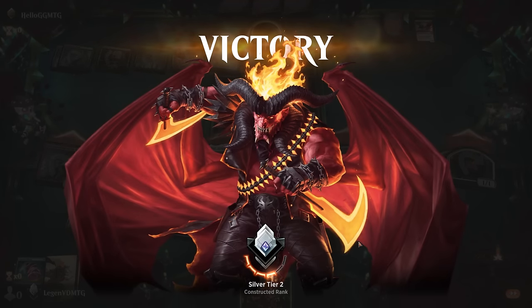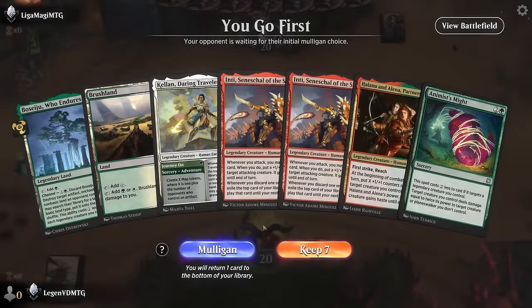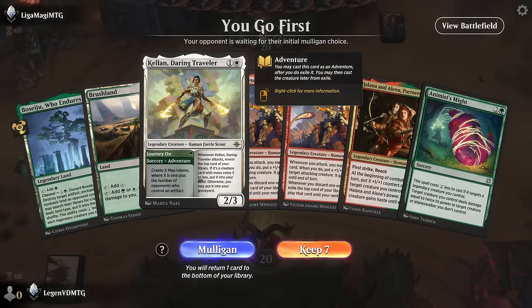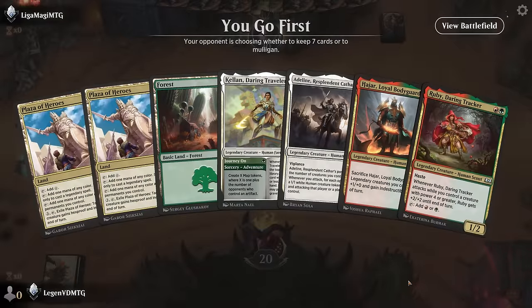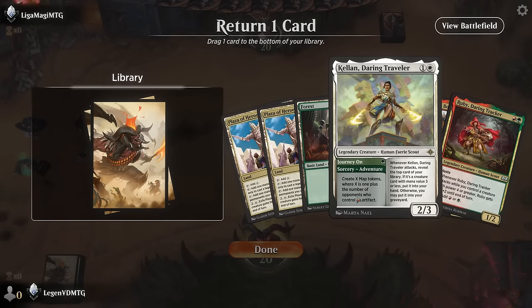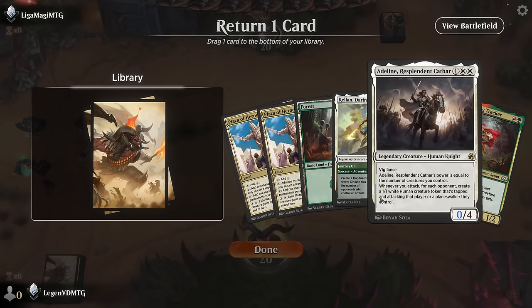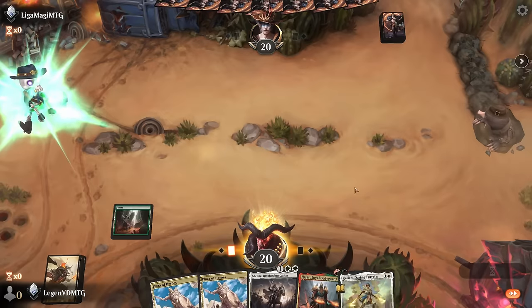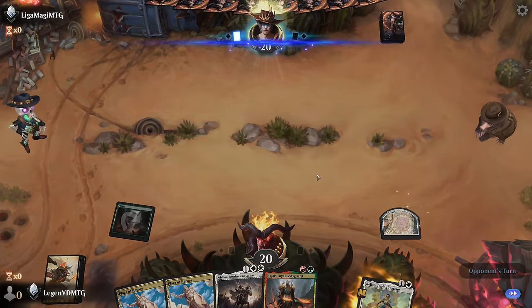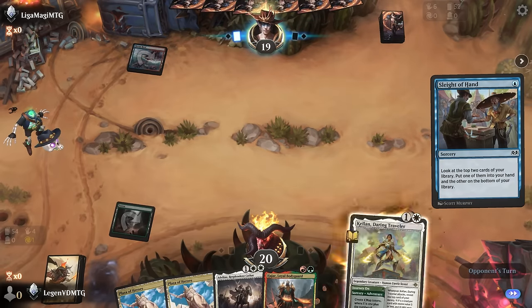It was probably worth it to discard Partners to Inti's ability, but I would have had to make sure to stack those triggers so Inti resolves before Anim does to get the extra +1/+1 counter and extra tokens — but wasn't really necessary. On to the next one. Game 6 — we're on the play but missing a red mana for Inti, so probably can't keep. This is better: we can use Kellan turn one, turn two, maybe just play Kellan turn three and Adalin, or go Bodyguard into Adalin.